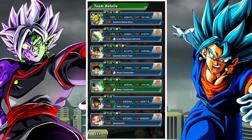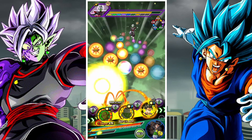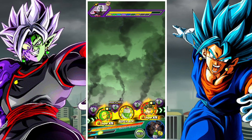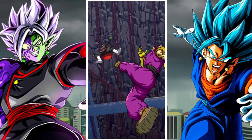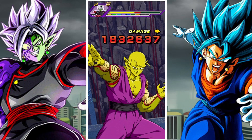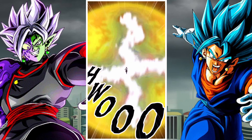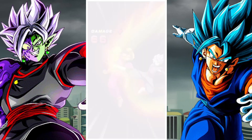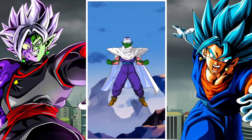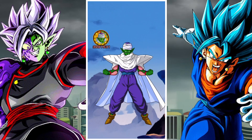So you either need: A) really strong physical type units, B) multiple units with attacks effective against all types, or C) units that can crit above a certain threshold. Units that counter aren't great here — physical Vegito, even though he counters, the counters don't do enough damage to hit above the threshold. That's why I've brought Ultimate Gohan, who's a fantastic damage dealer, especially in this first phase. He's not mandatory, but you'll need to replace him with a super physical damage dealer, or someone like Strength Gogeta who can turn into a ridiculous crit machine — AGL Gogeta also works, Trunks, Time Traveler Trunks, they all work fine depending on what you have in your box.